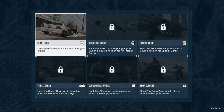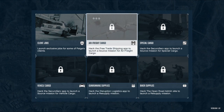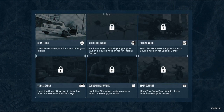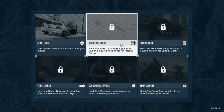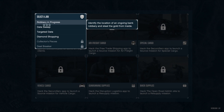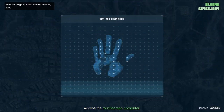You need to go into your Terrorbyte, be registered as CEO or MC, and start up a client job. It's the first one on the list. Once you start the job up, you'll have to find out where there's a bank robbery. That's where the duffel bag will be - the Robbery in Progress client job is the one you want to start.